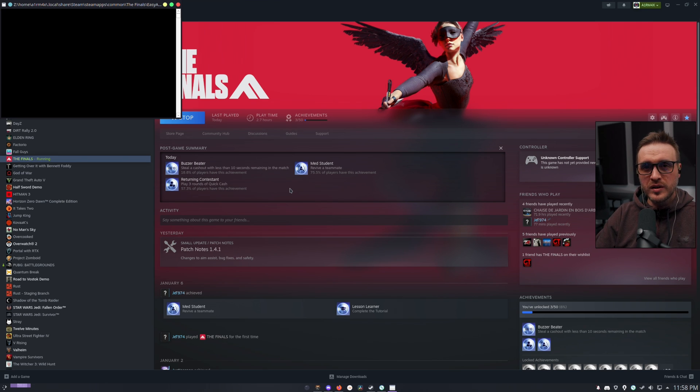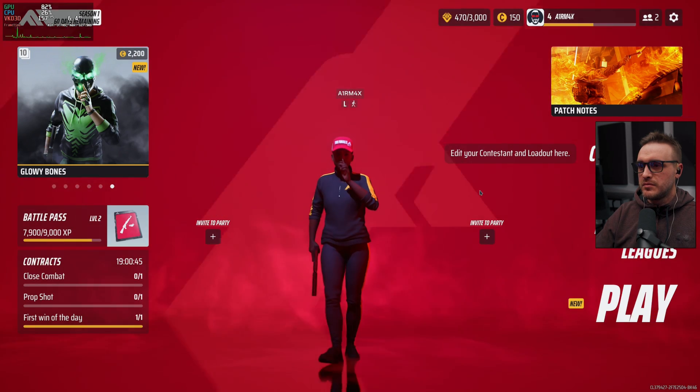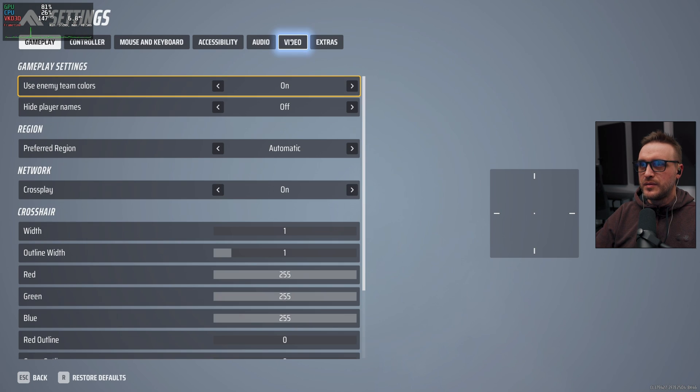So I'm going to launch the game. You're going to see that there is still some work to be done on the Proton side — I notice that each time, the Easy Anti-Cheat is reinstalling itself, which is not what's supposed to happen. But the game starts. I'm going to show you my settings real quick.